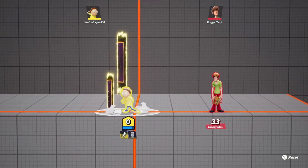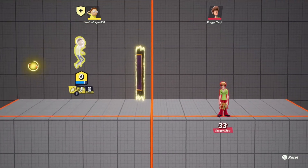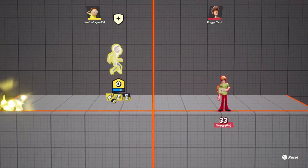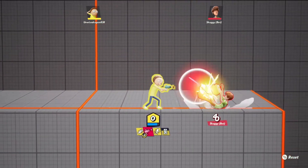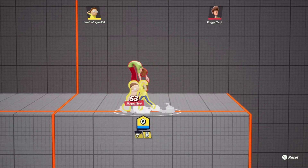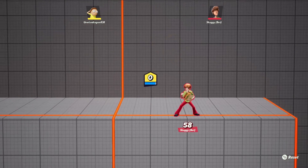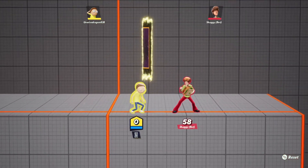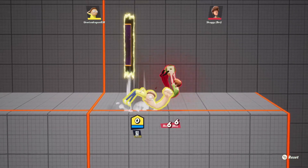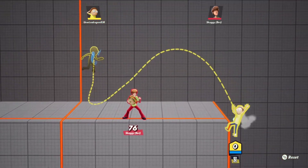With jump side Y, you can teleport a certain distance — which is kind of cool because you can go and come through with an attack. The side jump attack uses an axe. Then if you're jumping and coming down, X is the strong arm and Y is another attack.